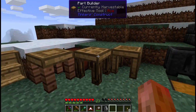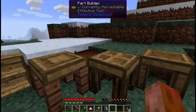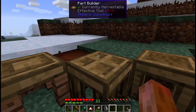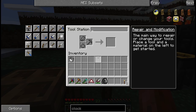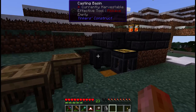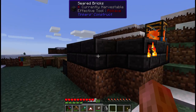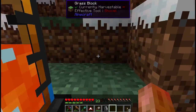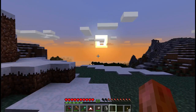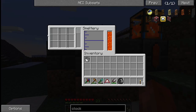We've got our Tinker's Construct stuff set back up again. I like this layout, it works out pretty well. Because we make stencils - we've got the stencil pattern chest back there. We can make our parts, and then over here we've got the tool station. There's also a bookcase there. And here's our Tinker's Construct smeltery - I have increased the size, it is now a 3x3. Because that gives us a lot more flexibility - we can melt down more things at a time.